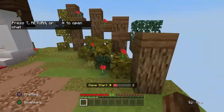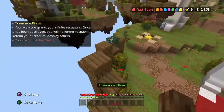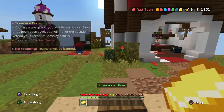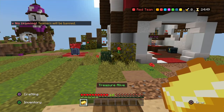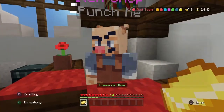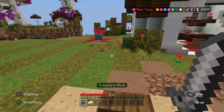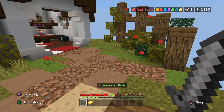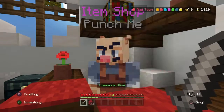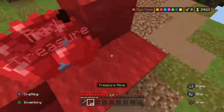Moving on to C-tier — the first C-tier map is going to be Mushroom. These C-tiers, I feel like there's nothing really bad about them like with the previous ones and the block issues. It's just a pretty basic scenery. I like the concept of Mushroom, but I feel like there's not much to the scenery — there are a lot of different trees replaced with mushroom blocks, but it's a decent map. That's why it's coming in at C-tier instead of D-tier.